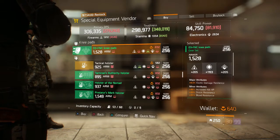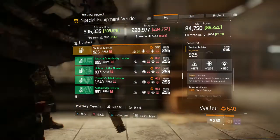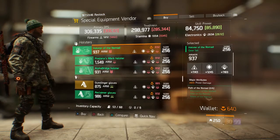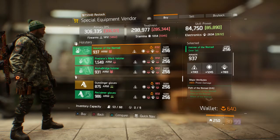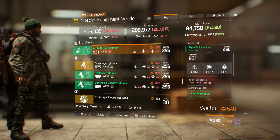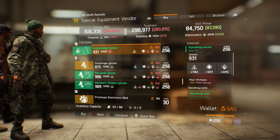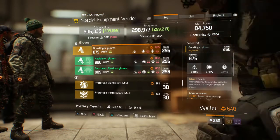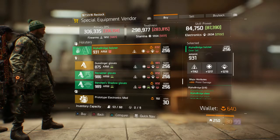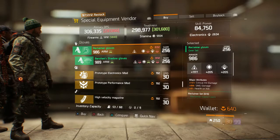A lot of people roll with the D3-FNC set — one of my buddies does, haven't tested it myself. Next we have the Tactical Holster with Nimble — not bad at all, I'd probably reroll the pistol damage. The Tactician's Authority holster, the Nomad holster, also not horrible. The Predator's Mark holster, and the Alpha Bridge holster — if you're looking for a holster, this might be the one to get. I might pick this up as it could open up some different build types I've been working on.